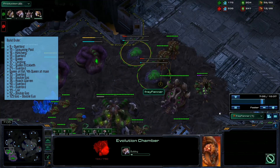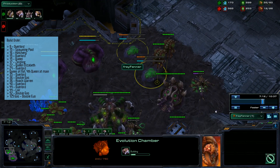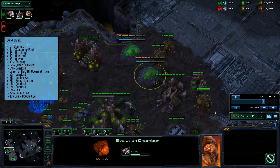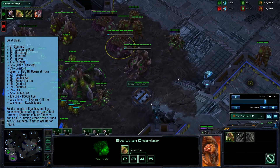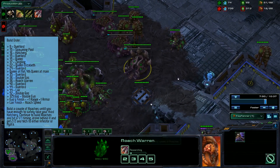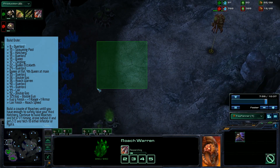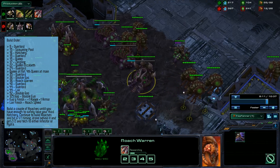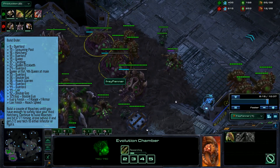When you reach 125 gas drop double evo chambers, also making a wall off with the roach warren. I actually messed up in this game and my evo chambers are a bit late, but if you drop them at 125 gas they will finish allowing you to start plus one range and plus one armor at the same time. Drone up to full saturation on your natural and start both upgrades. Your lair will have finished by this time as well so you can start your roach speed upgrade. Start building a couple of roaches, and when you've got around five roaches you can try and take your third base. You might have to build more because they might have a lot of lings, but from this point you'll start making reactions based on what the opponent is doing. The main goal is to hit a timing with 1-1 and roach speed.